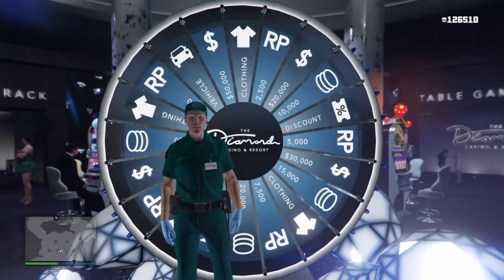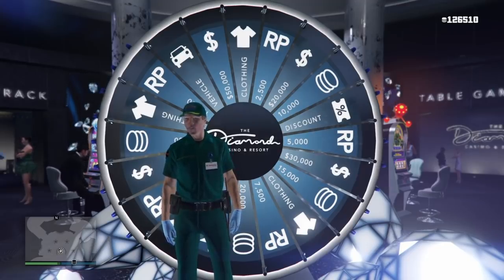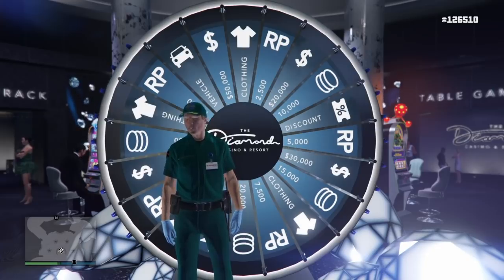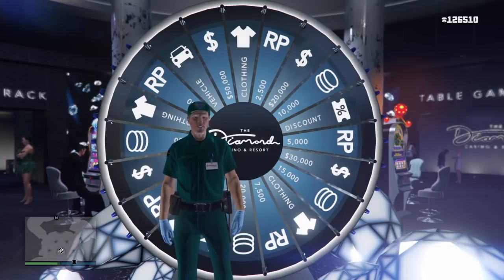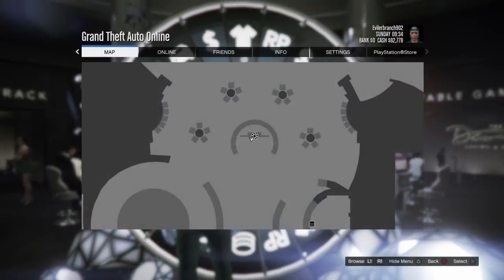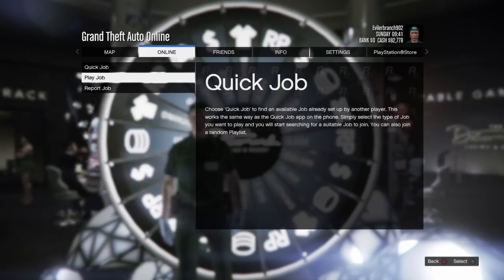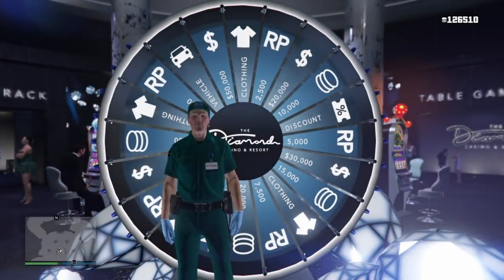Alright guys, to get started with this glitch you're going to want to load into an invite-only session. Go to story mode, find the online tab, click play GTA 5 Online, and instead of hitting go, hit invite only — it will take you into a session all by yourself.